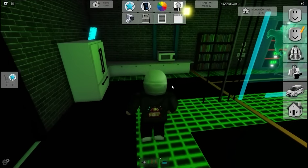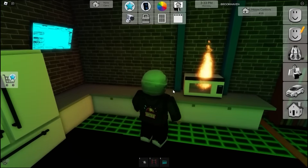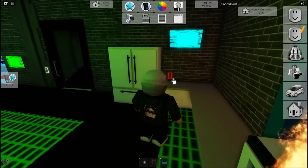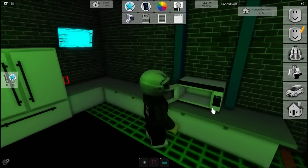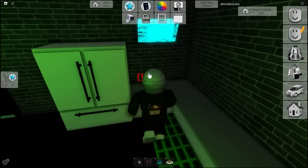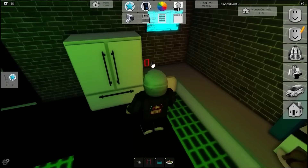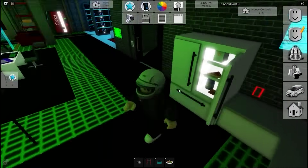Behind the microwave there's something interesting — if you press this little button it turns the microwave on fire! So yeah, you can set the microwave on fire by pressing that button. It's fully functional: you can turn it on and off, put food in, close it, and microwave it, and then it catches fire as if you were too busy hacking and forgot about your food. The fridge is your typical fridge, nothing unusual.